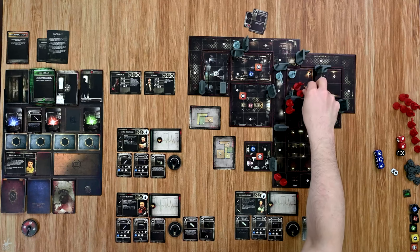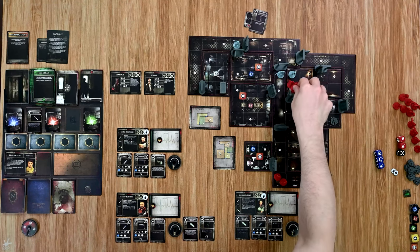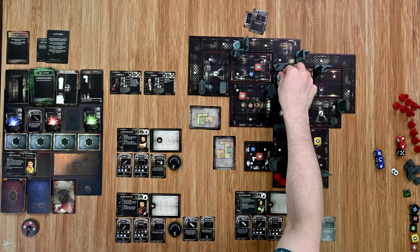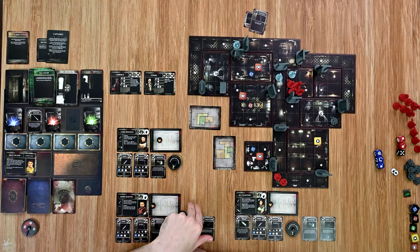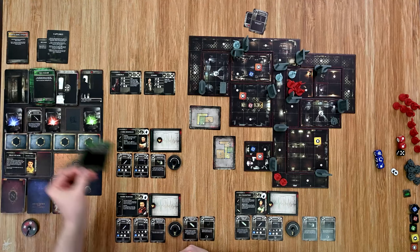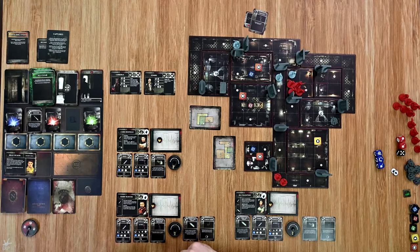Over to Barry to go. Barry moves one, two, three, and holds there to try to help Jill out. Then the enemies activate — they're closer to Jill so they still move in. A tension card — All Clear. Then it's over to Chris next.